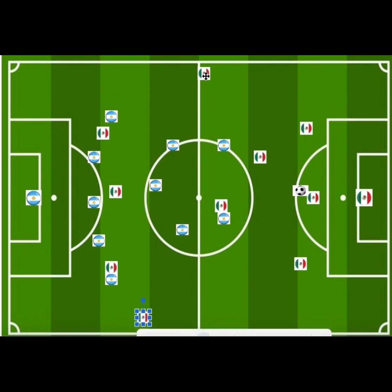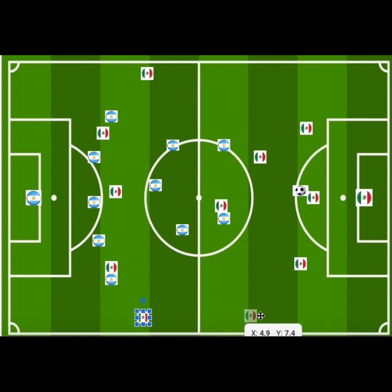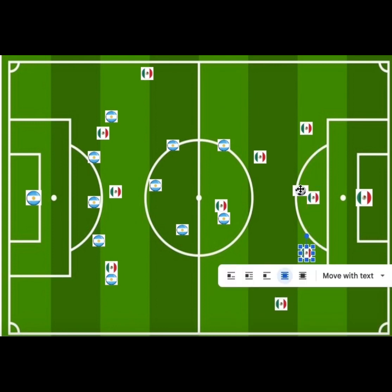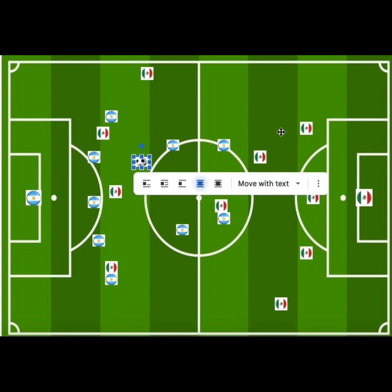Onto the defensive shape, which Mexico essentially mastered due to the fact that they lost the ball a lot and hence had to play more defensively. They used this 5-3-2 formation within the high press, the mid-block, and also the low-block.